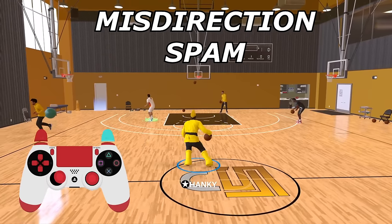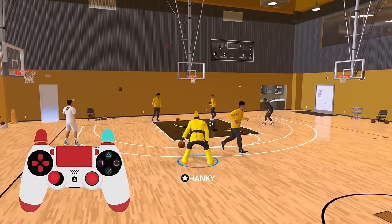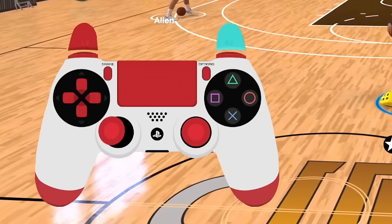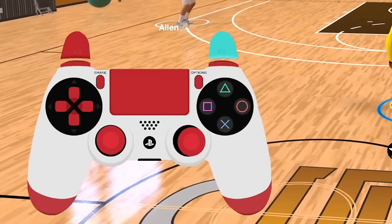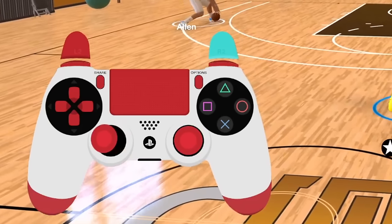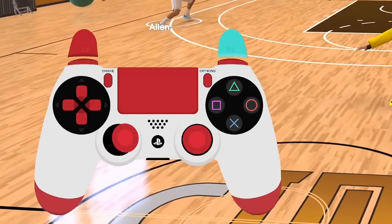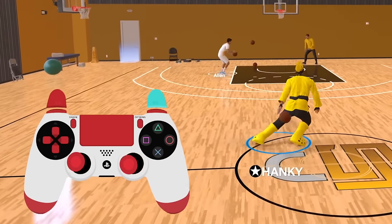Next is the Misdirection Spam. It's more effective to do it once or twice and mix it with other moves. It is exactly the same as the Crab Walk, except you flick your right stick diagonally down to one side and the left stick to the opposite side. For example: hold R2 and flick the right stick down to the bottom right, then flick the left stick to the left. To spam: right stick diagonally down to the right — left stick left; right stick diagonally down to the left — left stick right. The left stick always goes opposite to the right stick.